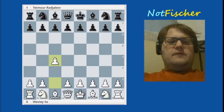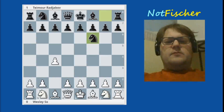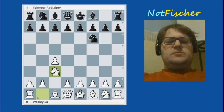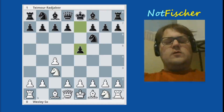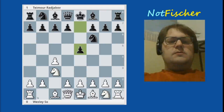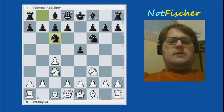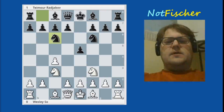Wesley plays c4, this is known as the English. Rajabov answers with knight f6. Rajabov is an expert in the King's Indian Defense, which starts with g6, but in this game he decided to play something a little more traditional — he played e5. So both players developed their knights, giving us the four knights system of the English.